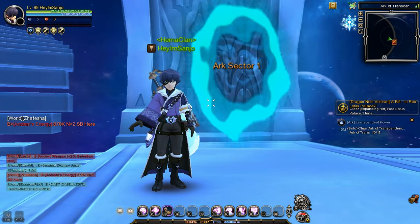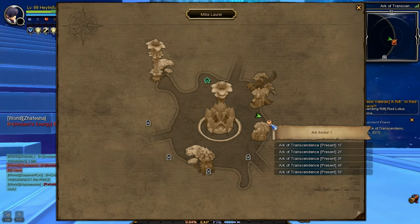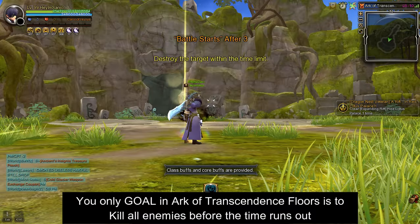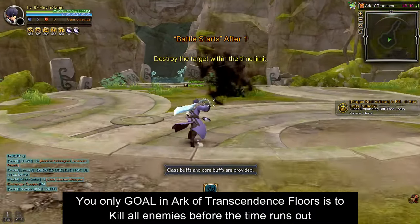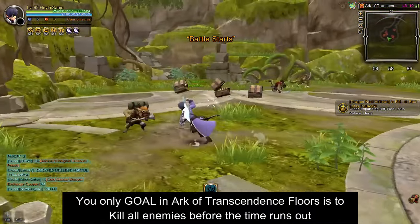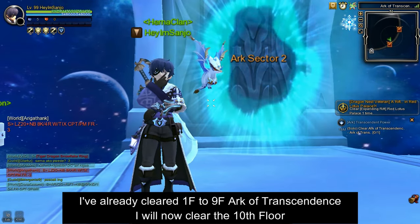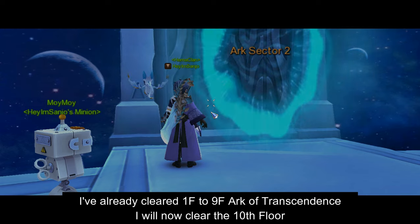Upon arriving inside the Arc of Transcendence, if this is your first time, you will need to start from clearing Arc of Transcendence 1st floor until you've worked your way to the 10th floor — clear the 1st floor, then the 2nd floor, then the 3rd floor, and so on until you've reached and cleared the 10th floor. Your ultimate main goal for every floor is to clear the stage before the time runs out. In my case, I've already cleared Arc of Transcendence 1st up to 9th floor, and I will now attempt to clear the 10th floor.